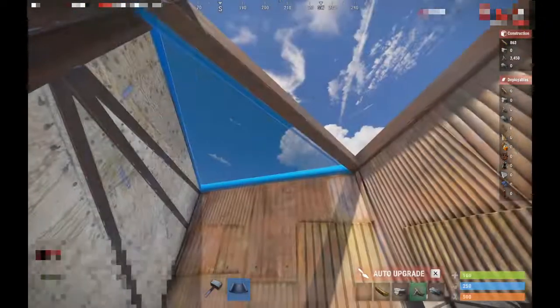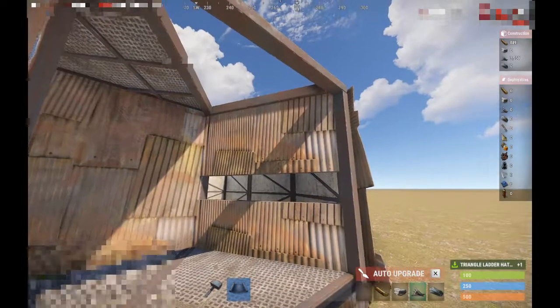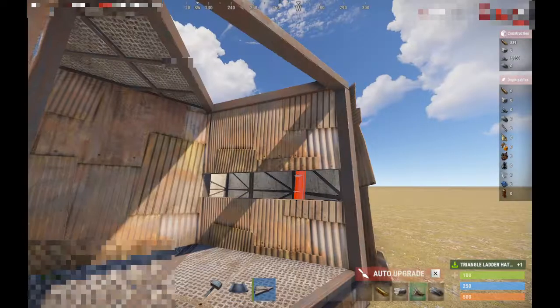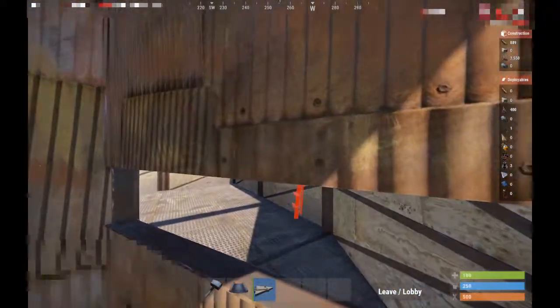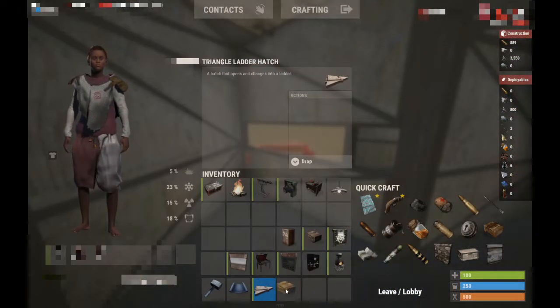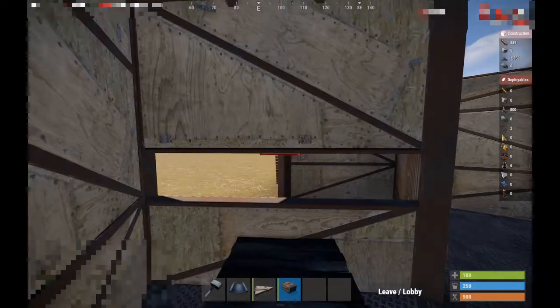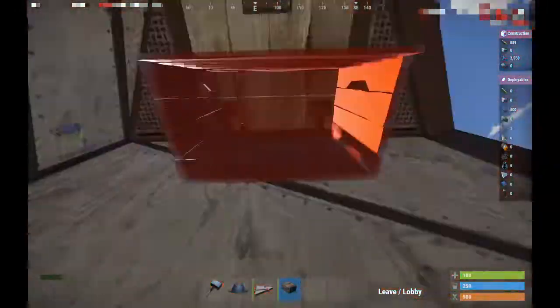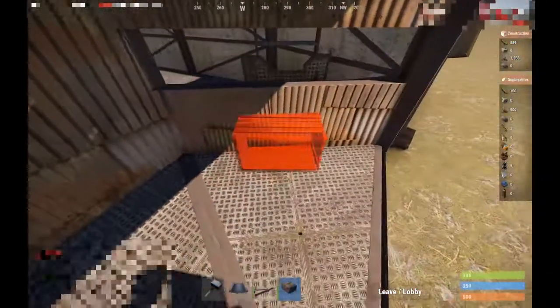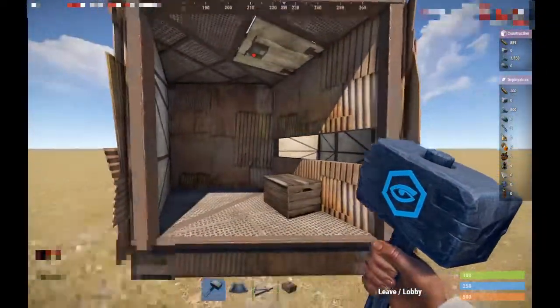Place a ledge right there, and place a ledge there. Draw a ledge and place it like this, and do it on the other side like this. Now you want to put little books or anything else which makes you stand up to the wall — like that. Open it up, go to the other side, and place it down. That's basically how you do it.